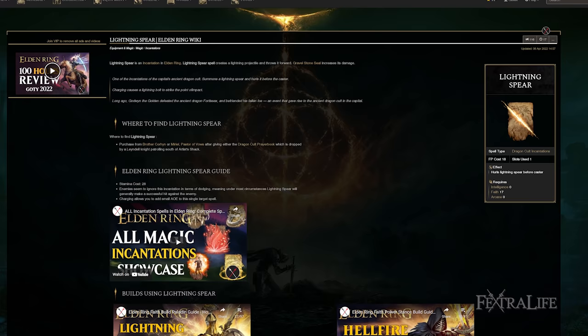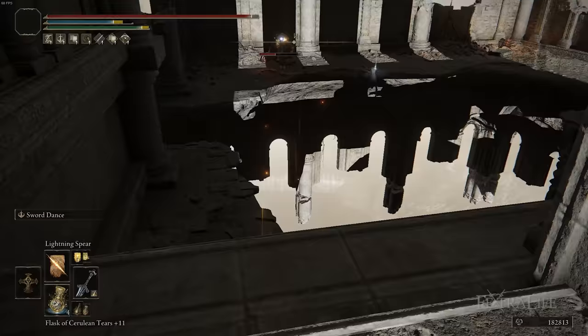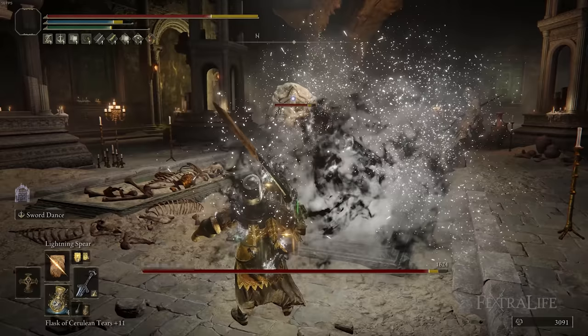Another spell I use regularly is Lightning Spear. This gives me a third damage type — I can swap back and forth between Flame Art and Sacred on the sword, and then use Lightning Spear for lightning damage. In my opinion, Lightning Spear is probably the best pound-for-pound lightning spell. It's easy to use, can be charged up for extra damage, cast rather rapidly, and has decent range. A lot of other lightning spells can miss, cost a lot more FP, and have really long cast times, making them very hard to use in boss fights.